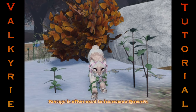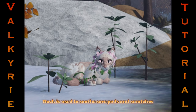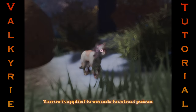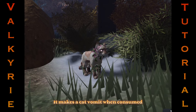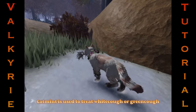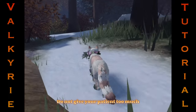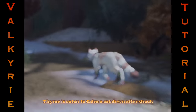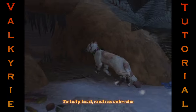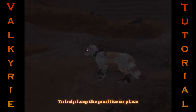Borage is often used to increase a queen's milk supply and is also used for fevers. Dock is used to soothe sore pads and scratches — it stings when applied. Yarrow is applied to wounds to extract poison and makes a cat vomit when consumed. Chervil is used to treat infected wounds. Catmint is used to treat whitecough or greencough — cat pneumonia. Do not give your patient too much. Thyme is eaten to calm a cat down after shock. There are also interactable objects such as cobwebs, which can be applied to a wound to help keep the poultice in place.